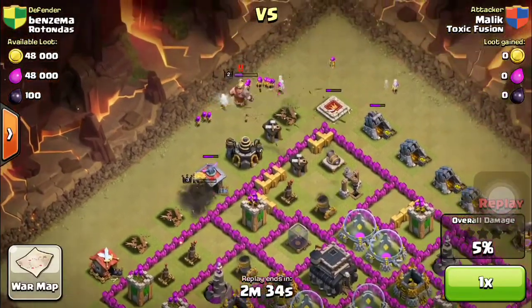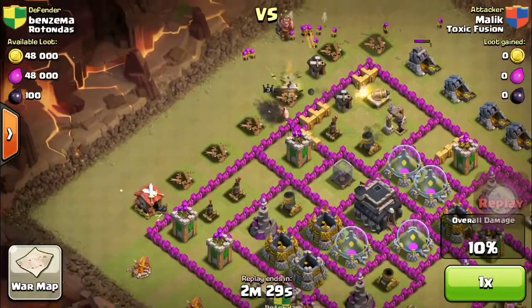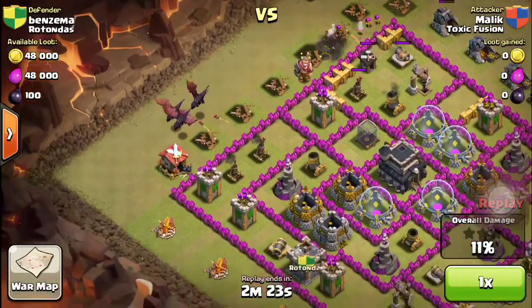So my Barb King should be placed early. I placed all my archers to start cleaning up and take down the king, because you should try to get the king before you place the dragons — otherwise all the dragons will go to the king and the air defenses will just take them down.